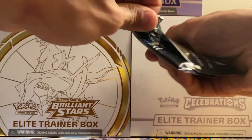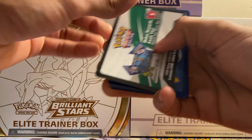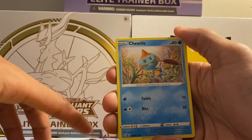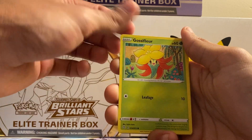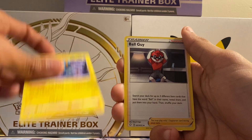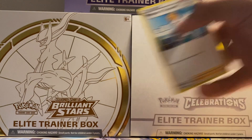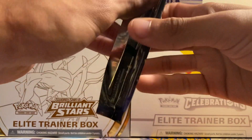Like I said, this is my first time opening up the set, so I don't know what's like good pulls and stuff, but two ultra rares out of one pack — that's pretty good. Next pack here, we got Grookey, Sobble, Koffing, Gossifleur, Rowlet, Energy, Rusted Sword, Luxio, Ball Guy, Obstagoon which is a rare, and a Professor's Research. Three packs to go.